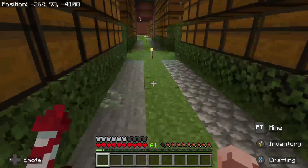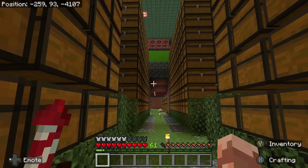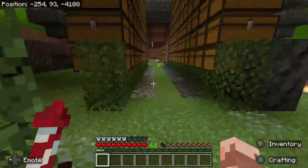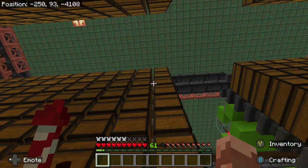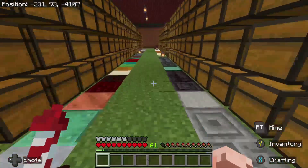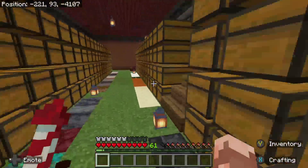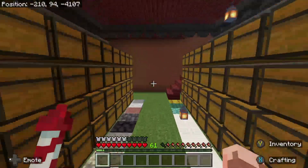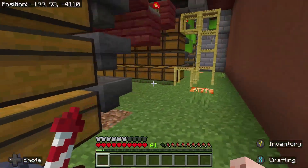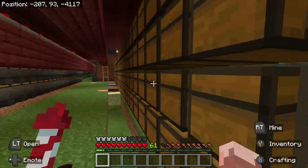Over here we have our bulk storage. Bulk storage holds cobblestone, regular stone, and these blocks that get turned into other blocks — that's why there's so much bulk storage. These are all the other stone types, though I didn't realize that was a thing until it was too late.